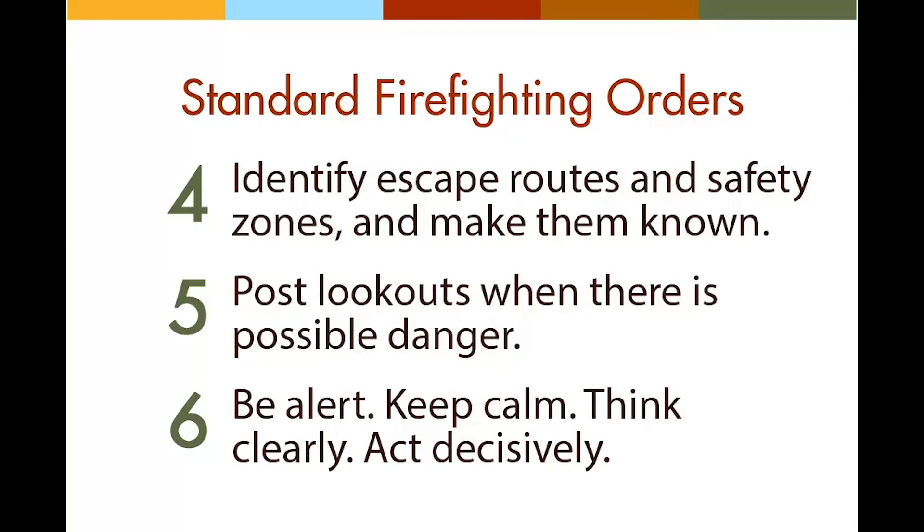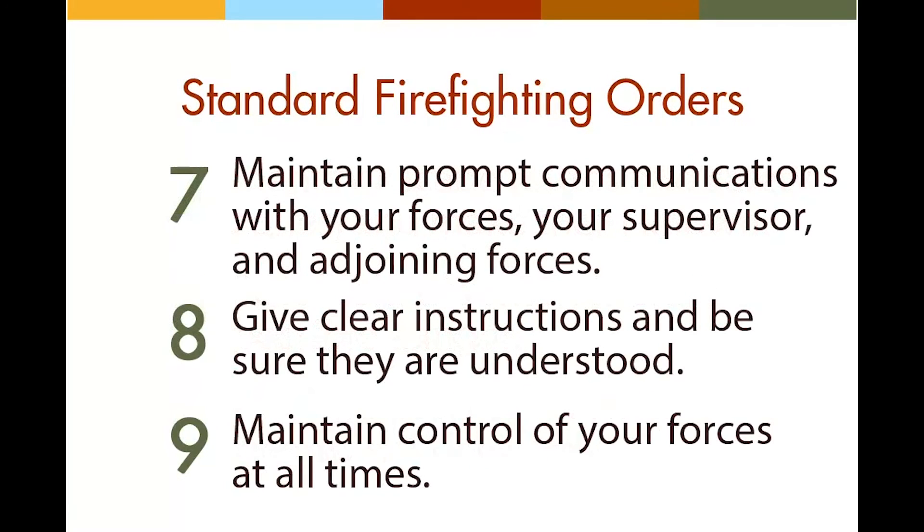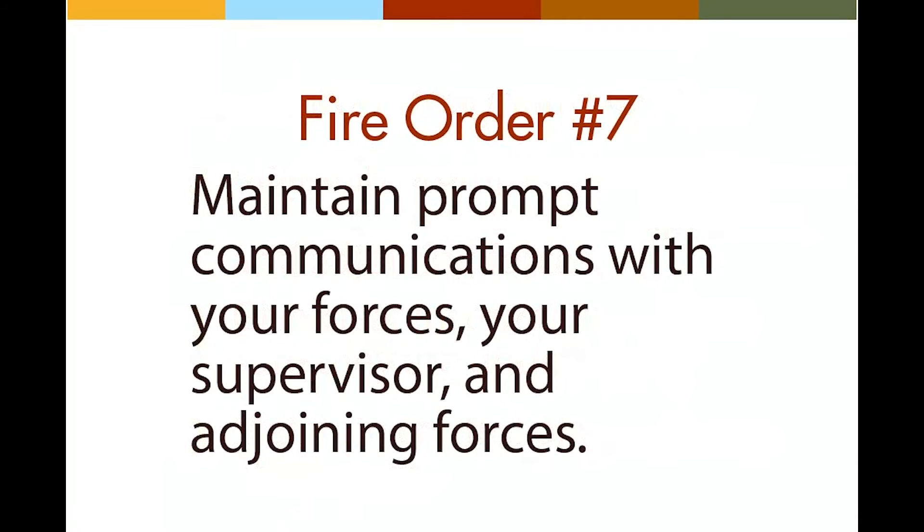Fire order number four refers to safety zones in addition to escape routes. We will be reviewing the difference between safety zones and temporary refuge areas later in this course. For now, simply be aware that you need to constantly assess escape routes in light of current and forecasted fire behavior. This will allow you to adjust quickly when the fire develops in unexpected ways. The next three fire orders deal primarily with organization and control.